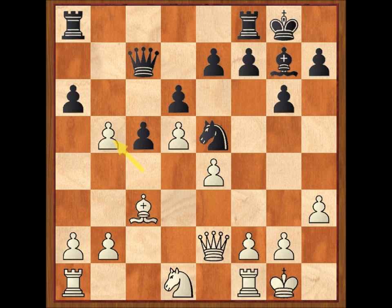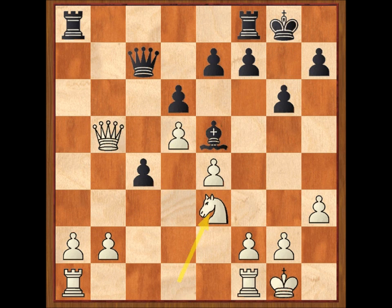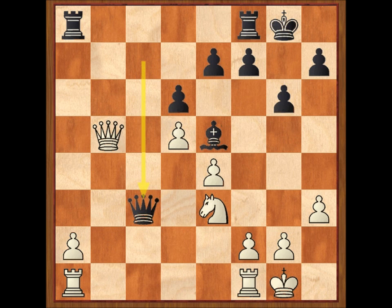C por B5, A por B5. Ahora las blancas podrían haber jugado dama por B5, aceptando el regalo, y habría que ver si las negras consiguen compensación en forma de actividad en el flanco de dama a cambio del peón entregado. Se podría jugar C4, alfil por E5, alfil por E5, caballo E3, C3, B por C3, dama por C3, y torre A-C1. Alekhine consideraba que esta posición era de tablas, y los módulos modernos están de acuerdo. De todas formas, Marshall descartó esta línea y prefirió responder en el otro flanco.